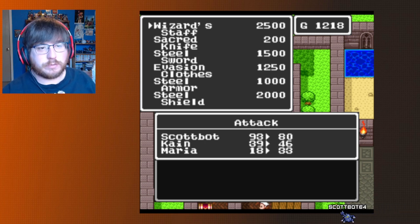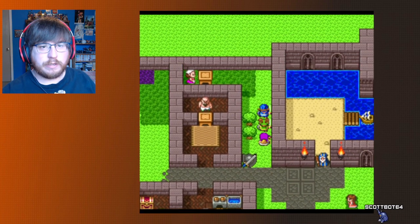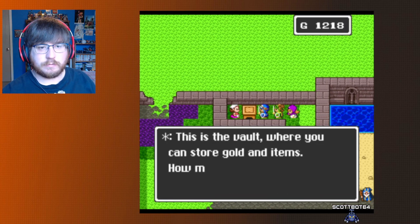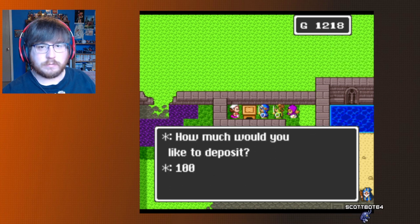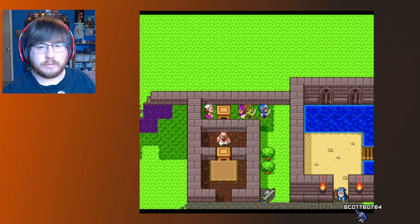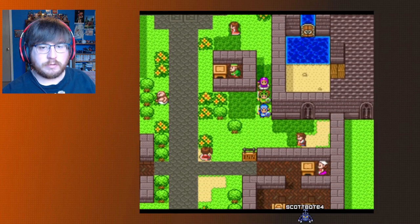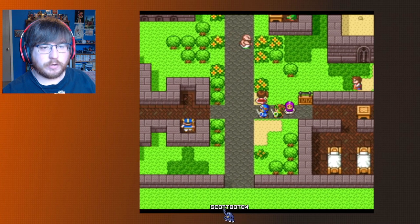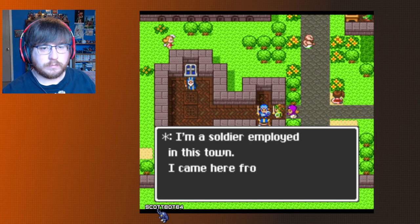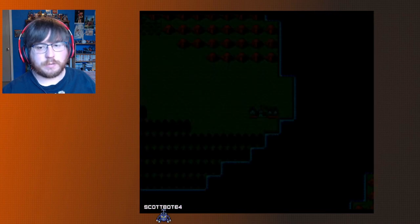I think we want to save up for the wizard staff, that's what we're doing. I'm going to throw my gold in the vault — that way if I die I don't lose it all. Someone said something about a sunken ship, but was that in Alephgard? Yeah, the rumor might have been in Alephgard.